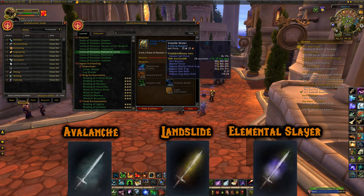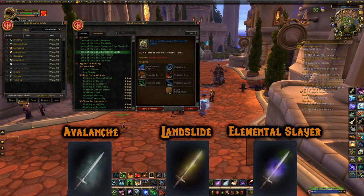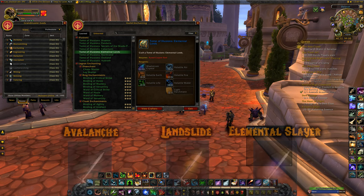For Volatile Waters, I couldn't find a very good farming spot — if anyone knows one, leave it in the comments. The only place I could think of is Uldum — just kill any water elemental you see around the water along the coast.